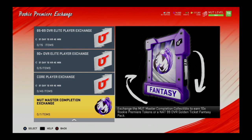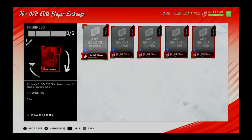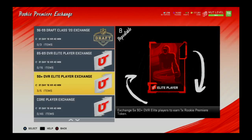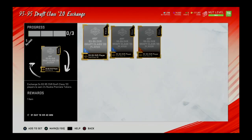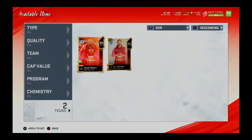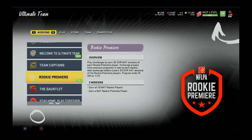These are all the rookie premier exchange sets. You can get one or more rookie premier tokens from completing each of these exchange sets. There's also a Mud Master exchange set where you can use your Mud Master completion token to get either 10 rookie premier tokens or go for the golden ticket player. I'm most likely going to go for the golden ticket player and use the rest of these exchange sets to get my rookie premier tokens.